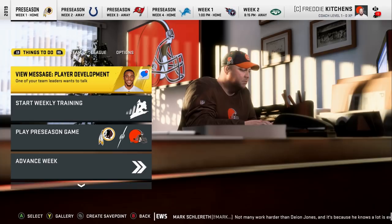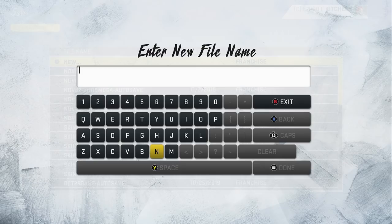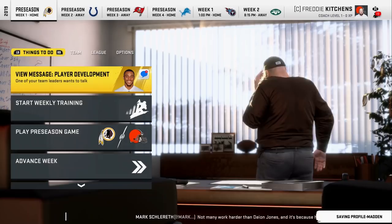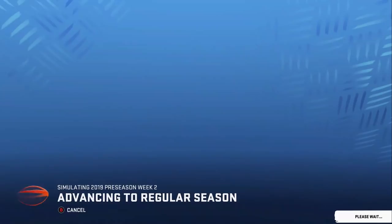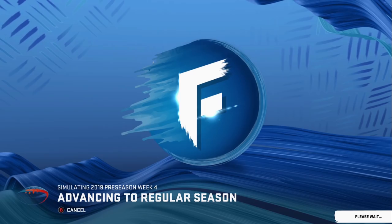Before moving on, after all these steps are set up, create a save point — this is why I recommend doing an offline franchise. Call it something like 'base' with the date. That way, if in two weeks you want to start fresh, you don't have to redo all these steps — just load from the base. If you do an online franchise, you don't have that capability. Then create a secondary save file with the actual name you'd like to use.